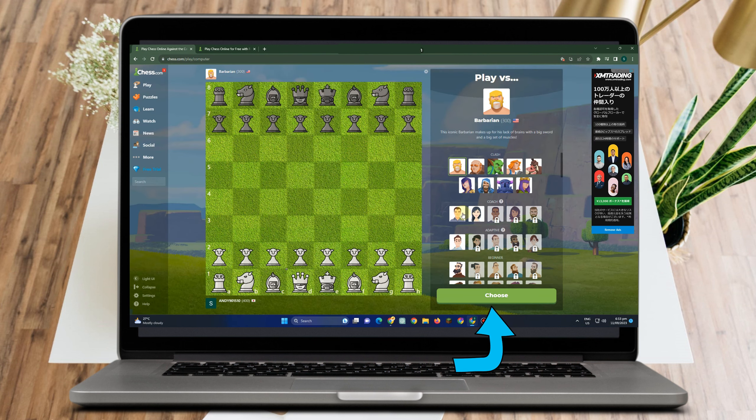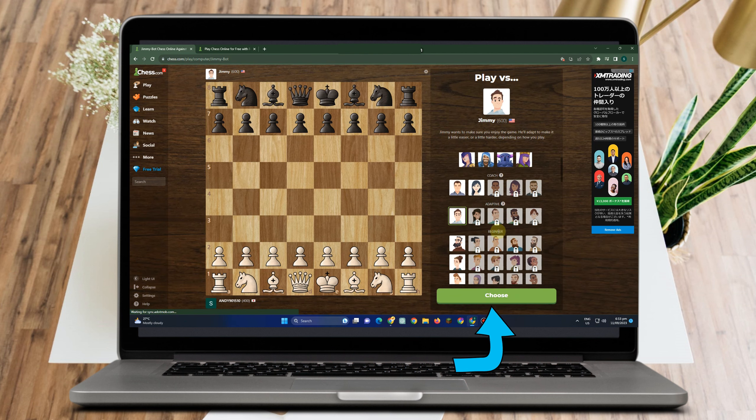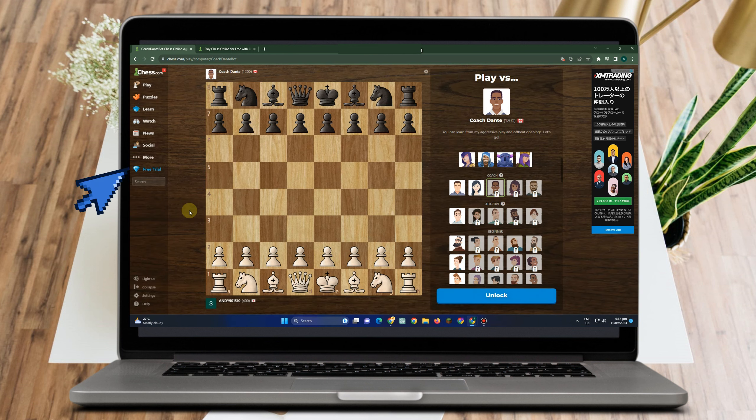On the right side you can see a few bots to play against. You can select more than three bots here, but as you can see, there are tons of bots that are still locked — you have to unlock them in order to use them.